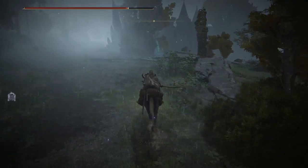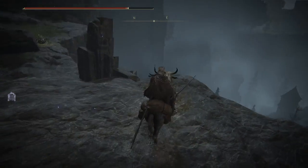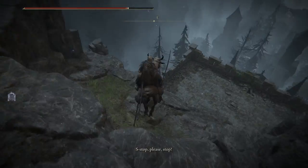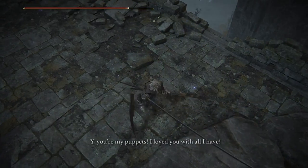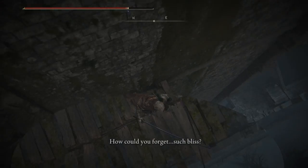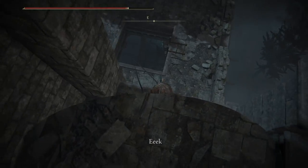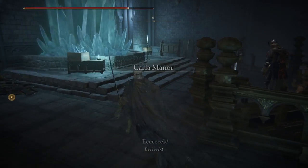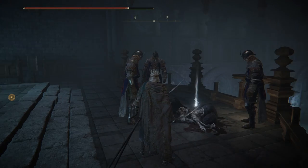You'll need to drop off the side of the Three Sisters plateau, just beyond the top area of Caria Manor, or slightly northeast from Selivus's tower. As you approach the area, you'll hear Pidia screaming in agony as his own puppets — which he apparently loved — turn against him. As you make your way down, you can hear his death screams. Once you're down at this creepy scene with three puppets standing around Pidia's body, you can loot him for his bell bearing. But we want the summon, which is the second item drop.